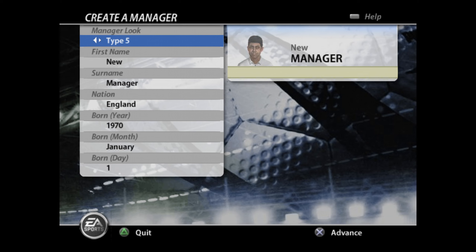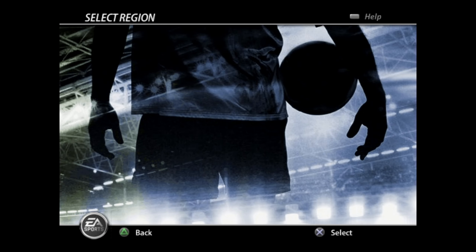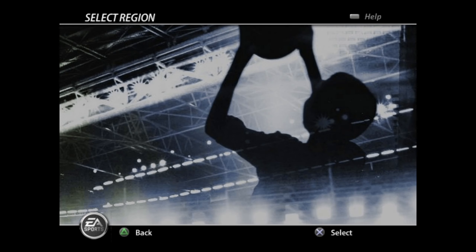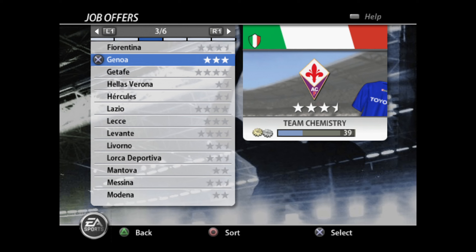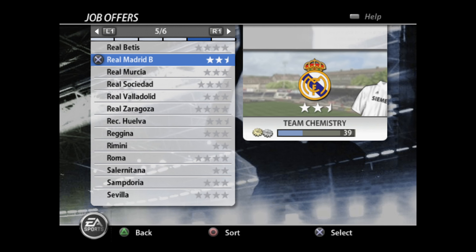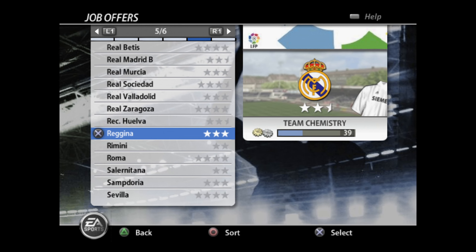Create manager. Here are your dudes. You can even have a female manager, which is cool. Look at this guy — he looks like the manager of a supermarket I worked for. We'll try a different country — I'm boring and I always choose Italy. We've got job offers here. So it's limited to the offers you receive. I could go to Real Madrid B because I've obviously got to make a name for myself in the managerial circuit. That's good, I like that.